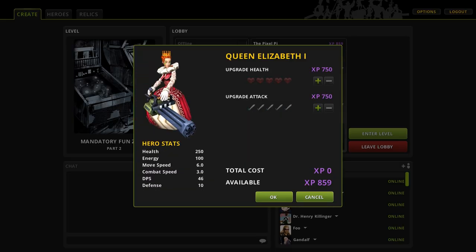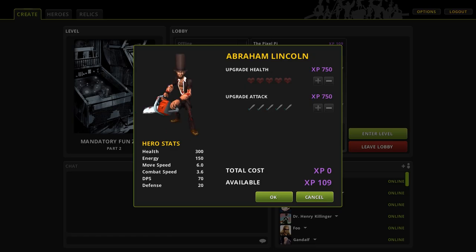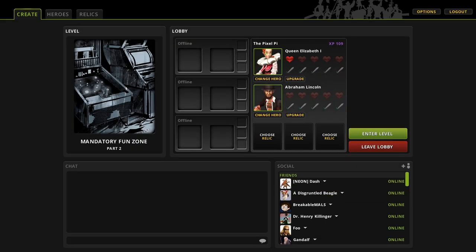You can upgrade your health or your attack using XP. You gain XP throughout the levels by collecting it rather than earning it for kills. I'll upgrade our health here. I haven't got enough XP for Abraham Lincoln unfortunately, but let's enter the level and show you some gameplay.